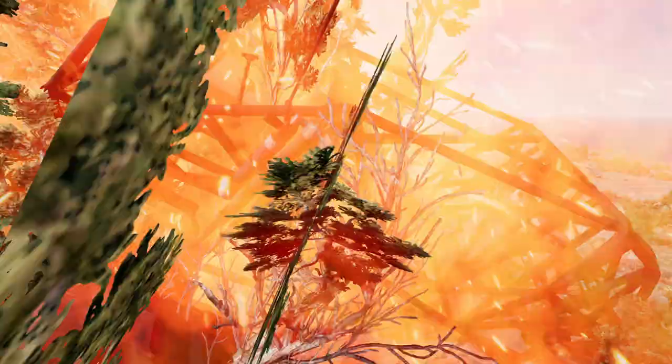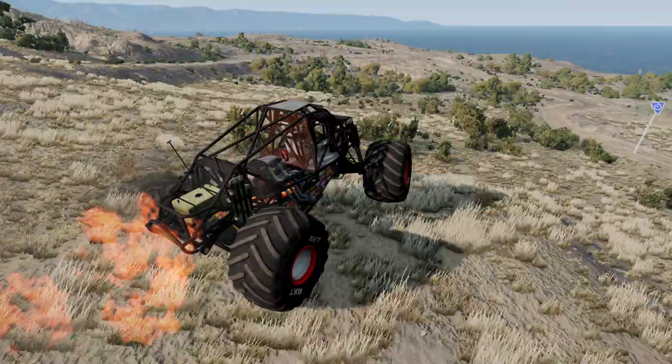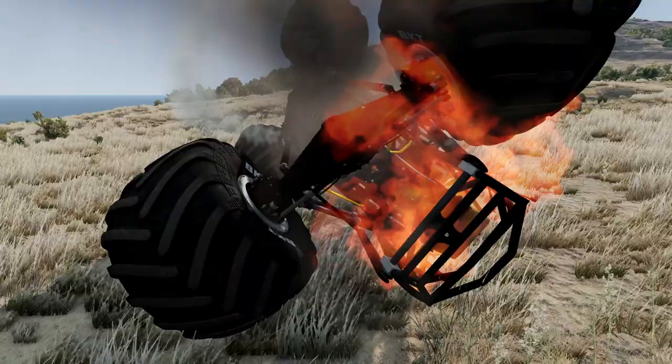Pardon the interruption — we just have unconfirmed reports that Bakugan Dragonoid has been seen rolling down a cliff in BMNG Drive. And it's caught fire! Oh, poor Dragonoid. I hope everybody's okay. Looks like he's driving still — that's good. Oh! Dragonoid has flipped on its back! He's still on fire! I don't know if you're going to be able to spin out of that one, buddy. We now return you to our regularly scheduled Monster Jam event.